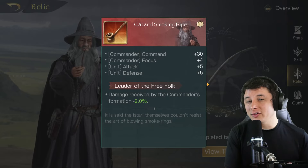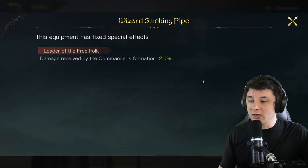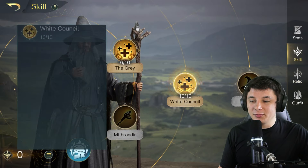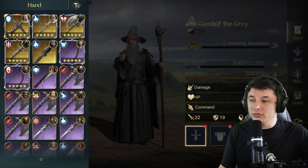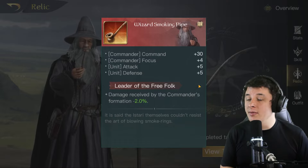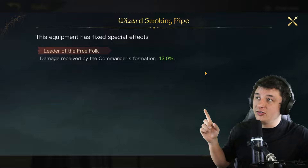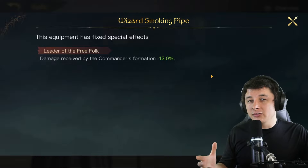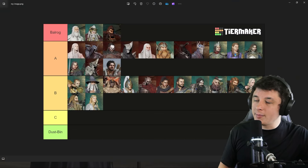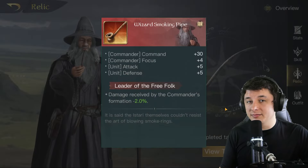Next is Gandalf the Grey — our first non-damage commander on the board. His relic, Leader of the Free Folk, reduces damage received by the commander's formation by up to 12%. Paired with his White Council ability that already reduces damage, plus an Evasive Action set reducing damage by 20% in the first couple of rounds, Gandalf becomes very tanky early on. He's a B-tier support commander, and if you don't have Gandalf the White, his White Council is good enough that you should be running him.